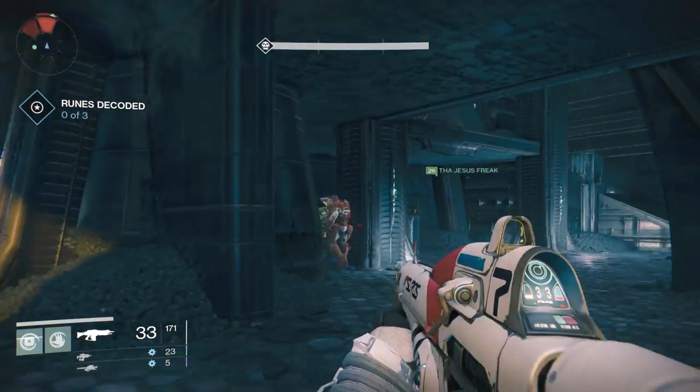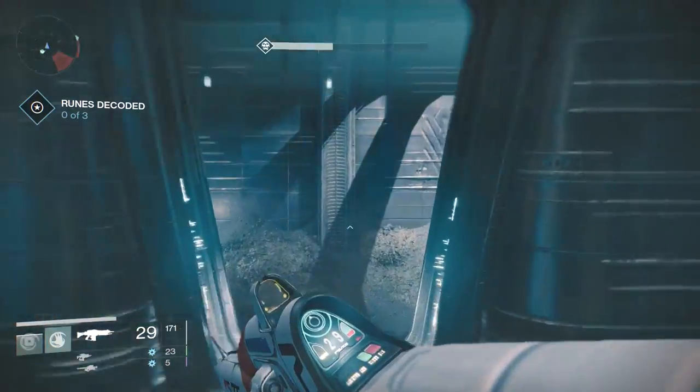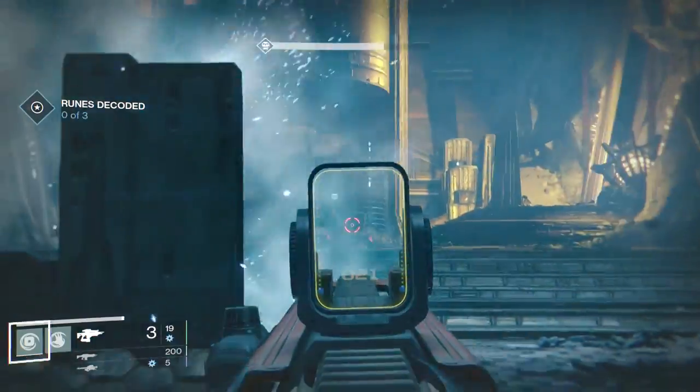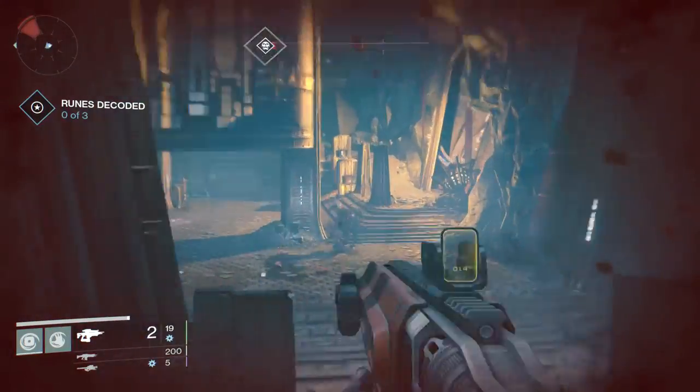First thing you want to do is clear out all the little guys. Then after you clear out all the little guys, you're going to be stuck with these knights. As you can see, they have some arc shielding going on. So you want to make sure that you bring some arc weapons with you. I would really recommend a fusion rifle.